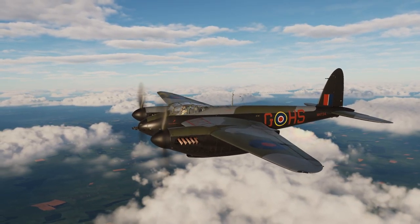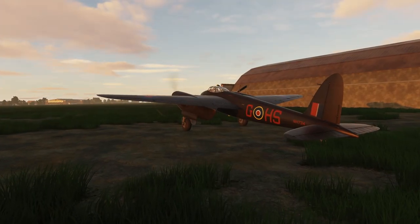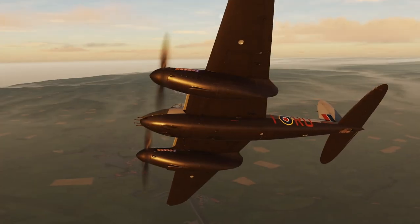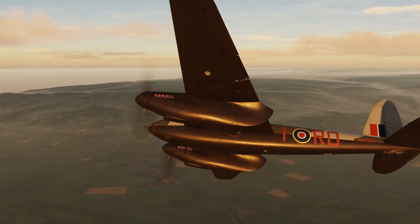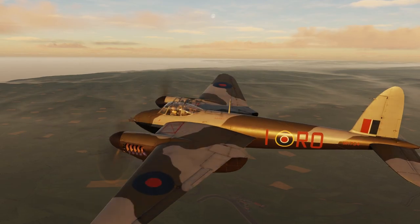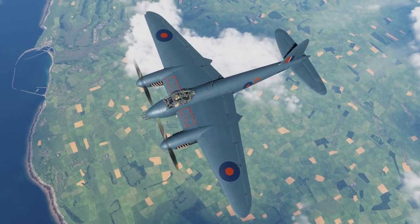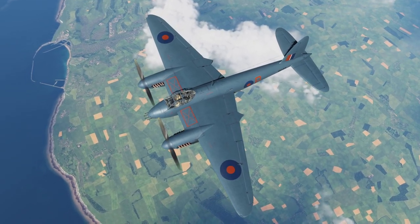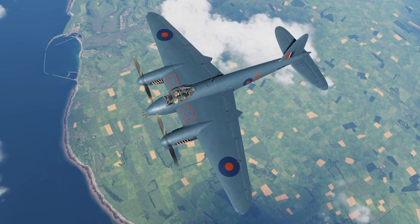Then you'll have some night fighter missions too, and I'm giving you two skins to match them: an early night fighter livery that is all black with red ID letters, and a late war one that is a standard light grey and dark green camo but with black on the sides. You'll also fly a photo recon mission, so you're getting this beauty in PRU blue as well. Flying at high altitudes, it camouflages the aircraft better than the normal livery.